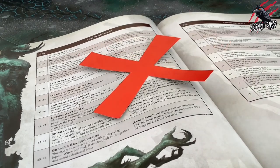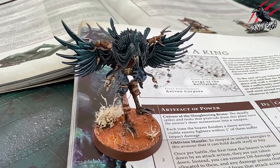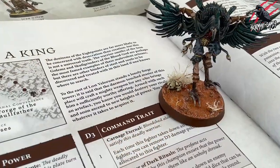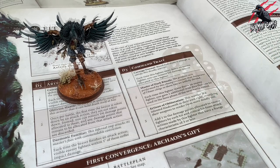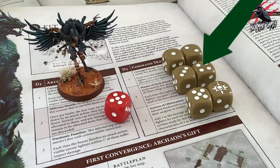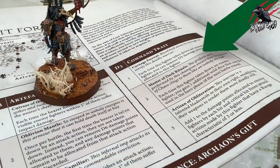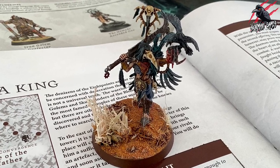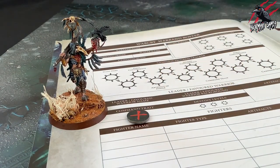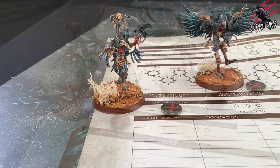Now let's take a look at command traits. When you receive a command trait, pick one from the command trait table on your campaign quest, or roll a D3 to determine which you receive. A command trait is an additional bonus given to your leader — each provides a permanent benefit. A leader can only have one command trait. If you receive another, for example if you move on to a new campaign quest after completing your first, you can choose one of the other fighters in your warband to become a favoured warrior.